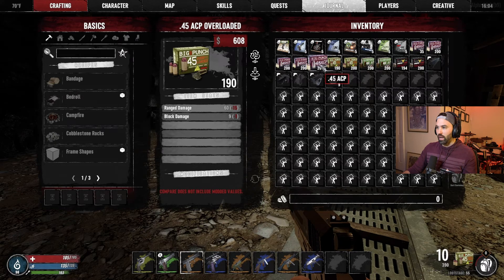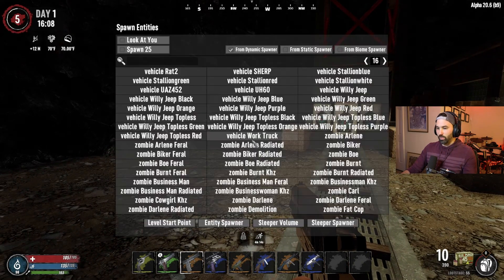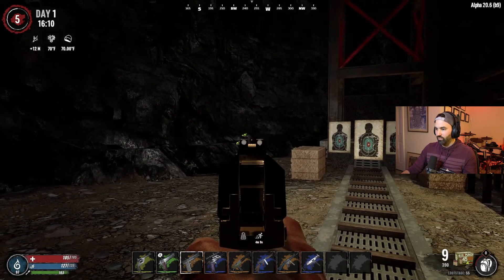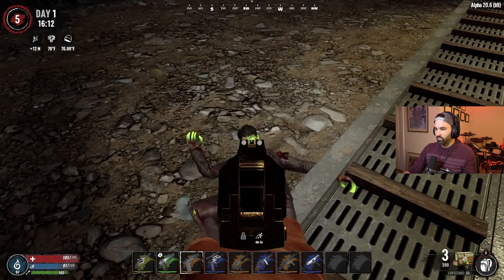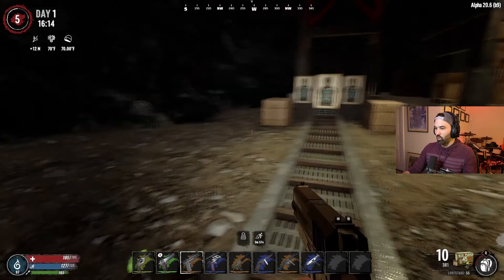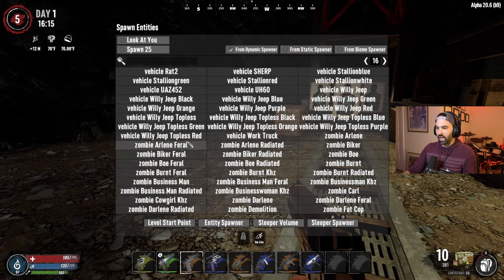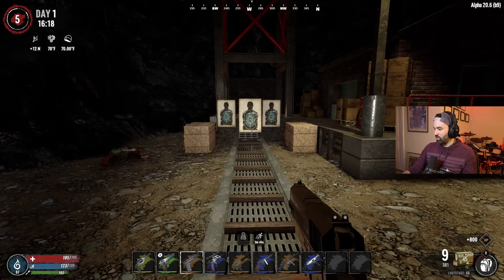Now this is the overloaded. What's the damage? Block damage is 8, and 45 is the range damage. So this actually has a little bit extra block damage and 15 more range damage. That's good. So this should do a little bit better. Let's try the same radiated businessman. I was probably just missing him a lot, but okay, that works quite well. Let's try a zombie Darlene here. So that works. I like it.